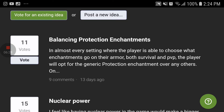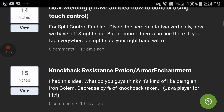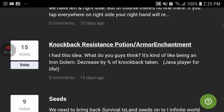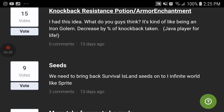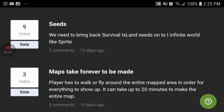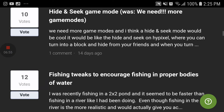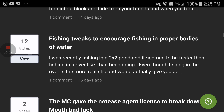Bouncing enchantment. Nuclear power. Dual wielding. Knockback resistance. Secret potion. Seeds — we need to bring back survival island seeds. Waterlocked infinite spread like roads. Maps take forever to be made. Hide and seek. Awesome bee modes. Fishing tweaks.